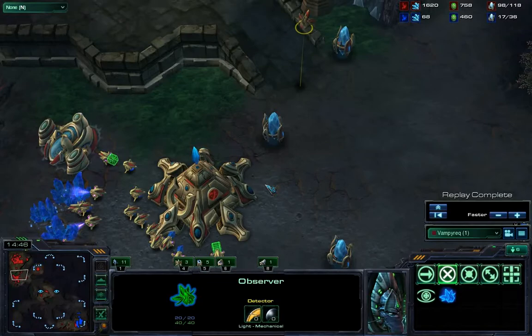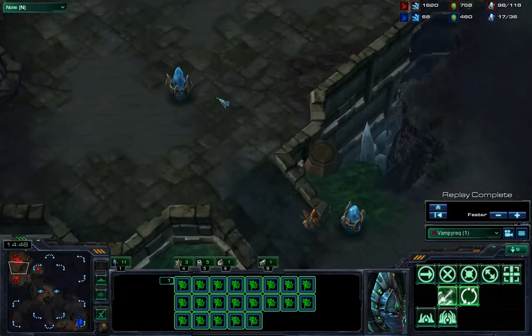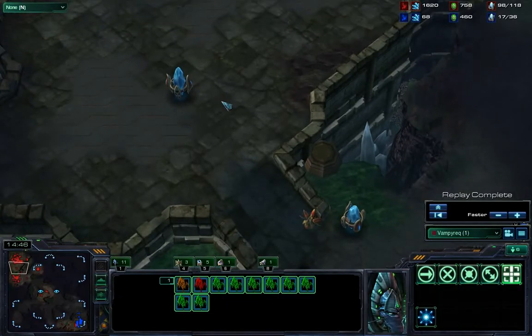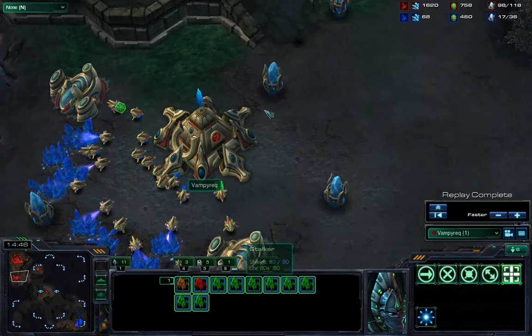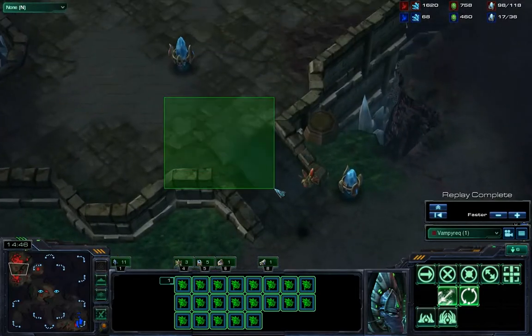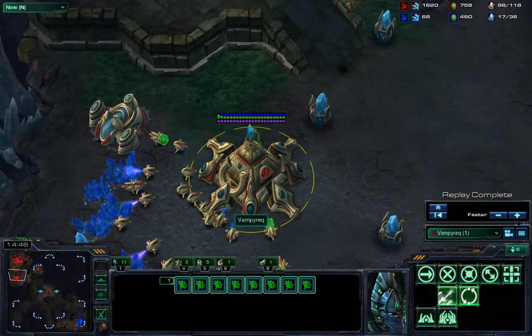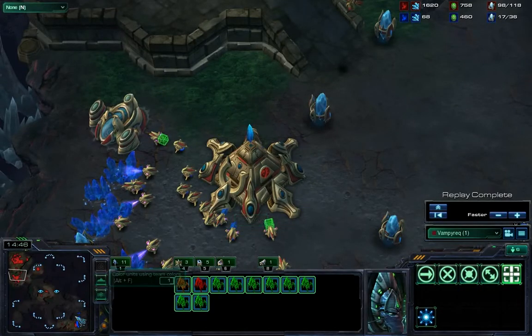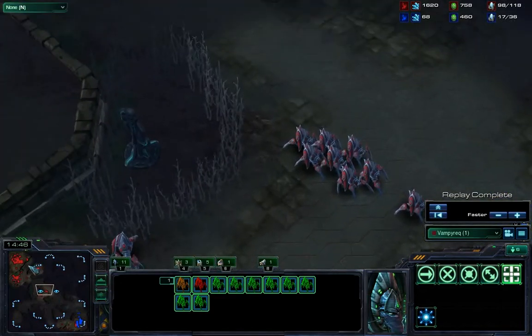What drives that suicidal defending is people thinking: if I lose this base, I'll be behind economically — it'll be GG, I can't recover. That's true, but not always. What happened here was a smaller version of this: my gateway and cybernetics core were being attacked, so I said okay, I'll lose them and rebuild back here, make stalkers, shoot down the pylon, and the cannon rush was stopped — and I went on to win the game.